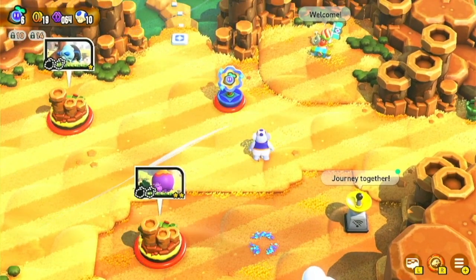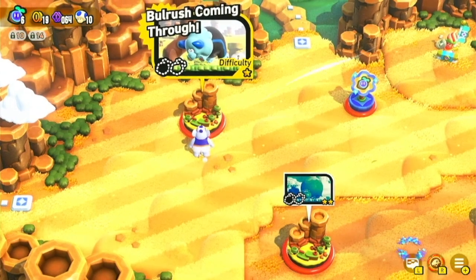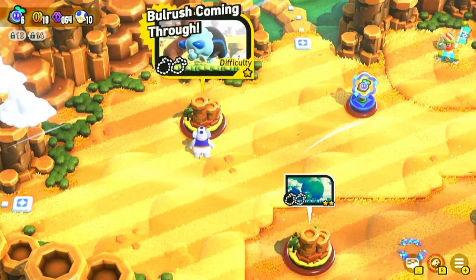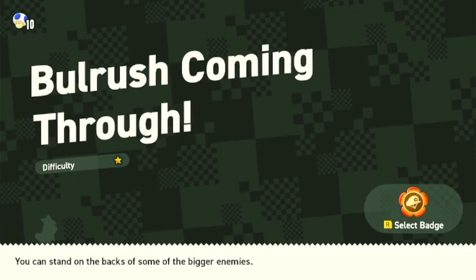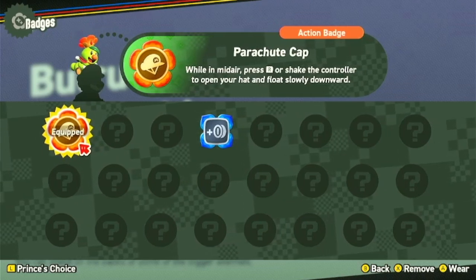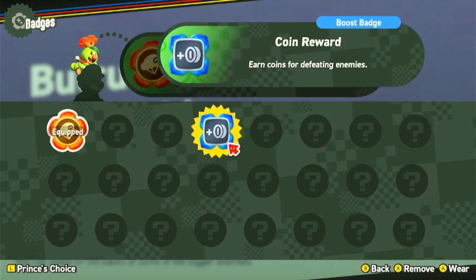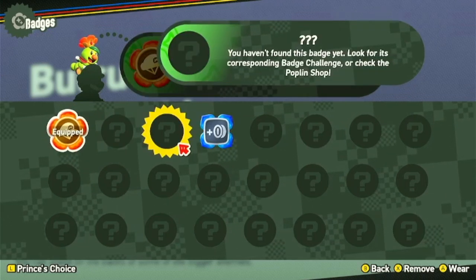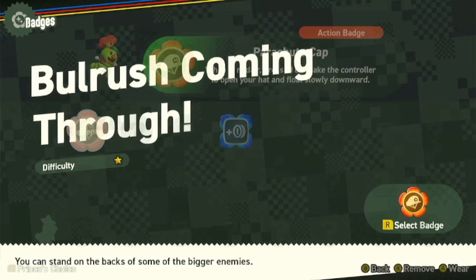Alright, so right here I'm gonna play in this stage — we're gonna play Ball Rush Coming Through first, let's go! You can see the badge doing on the loading screen so we can actually play the court and war thing and earn quality between enemies. I think it might showcase the badge, but yeah we're gonna keep this badge first.